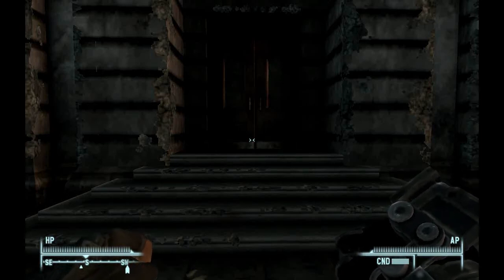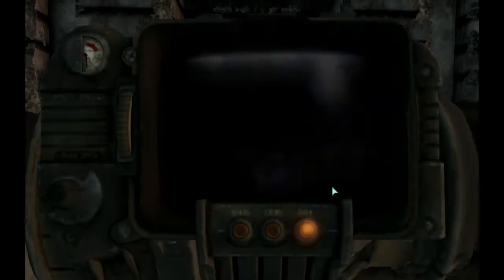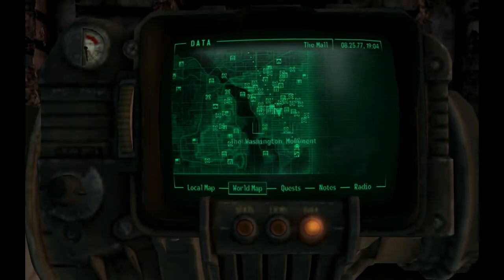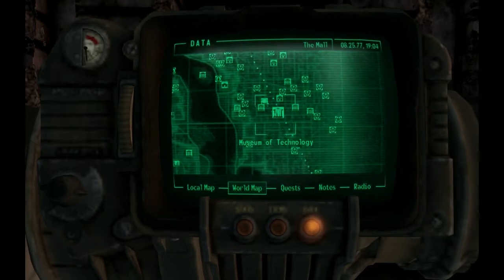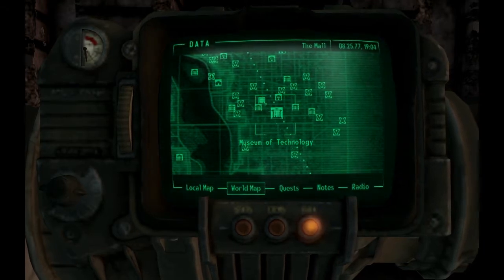This weapon tutorial is going to show how to get the unique version of the Chinese Assault Rifle. To get this gun, you have to go to a familiar place known as the Mall and find the Museum of Technology.